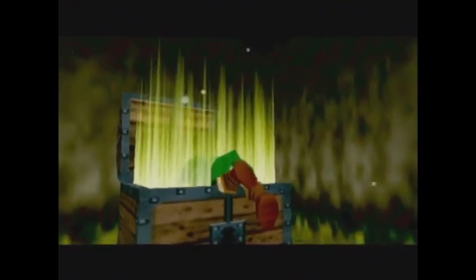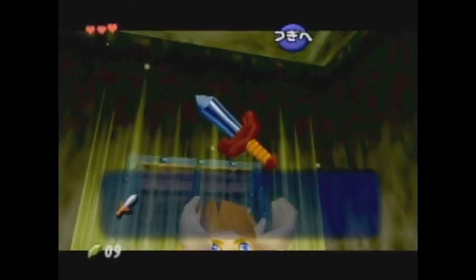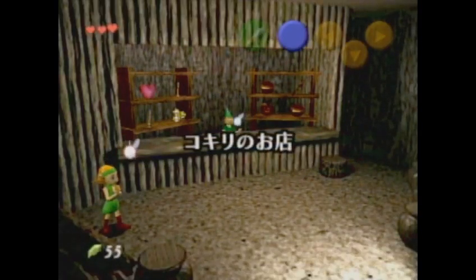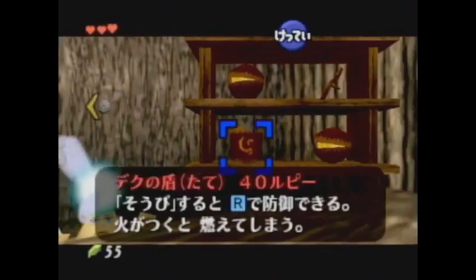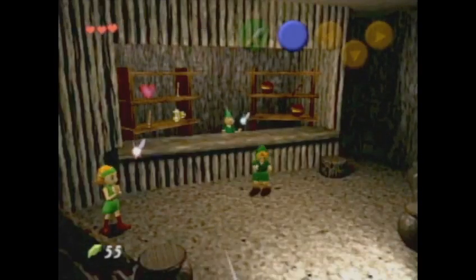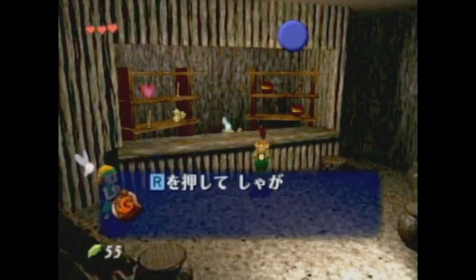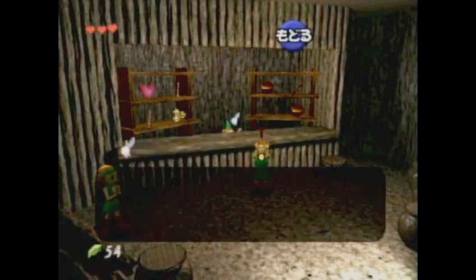To begin, we'll watch the intro, we'll get the sword, we're going to go and collect some rupees, including all of the permanent rupees in Kokiri Forest. We just need to get up to 55 total. Then we can go here and purchase the shield and Deku Nuts.